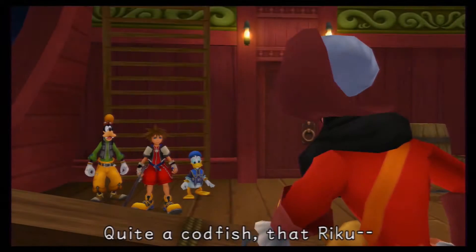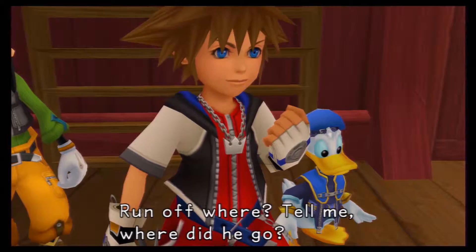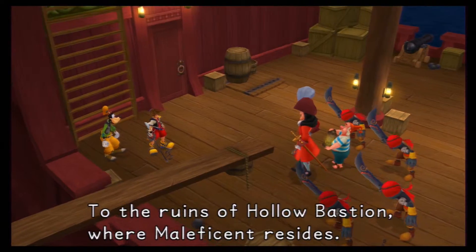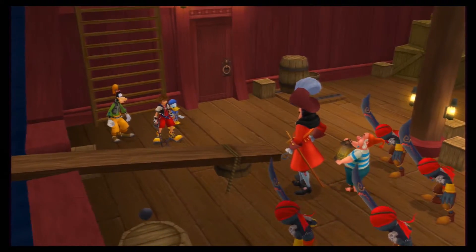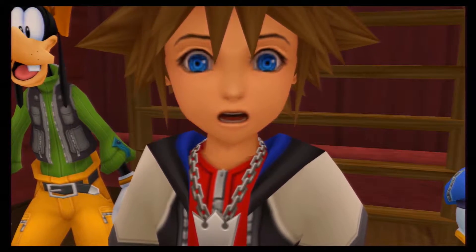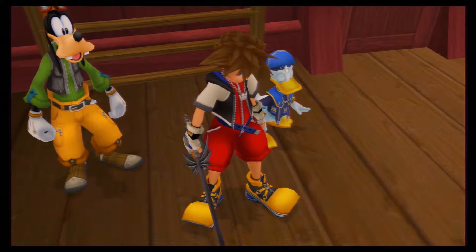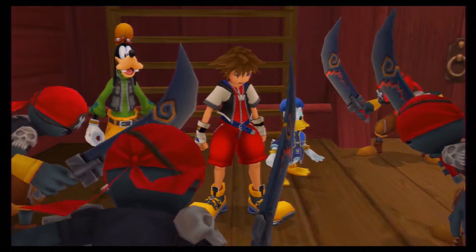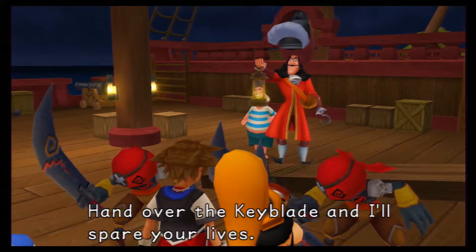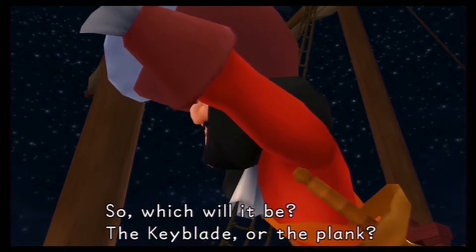So now we want to go out here to the ruins of Hollow Bastion, where Maleficent resides. But you won't be going there unless you intend to leave your little pixie friend behind. Hand over the keyblade and I'll spare your lives — glad I'm merciful, unlike the heartless. So, which will it be? The keyblade? Or the plank?